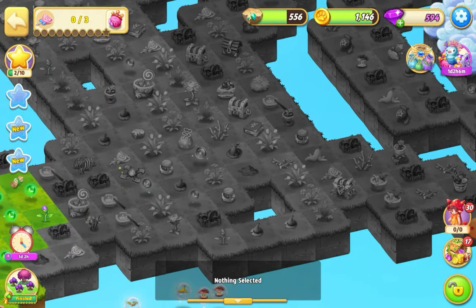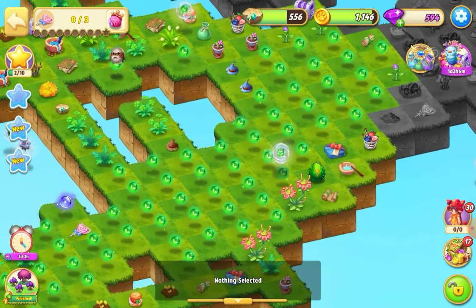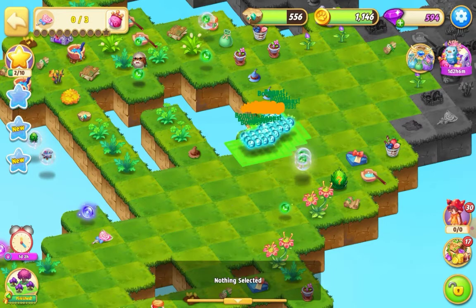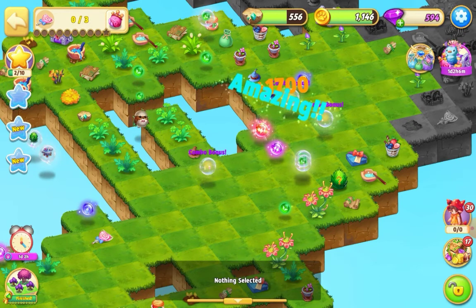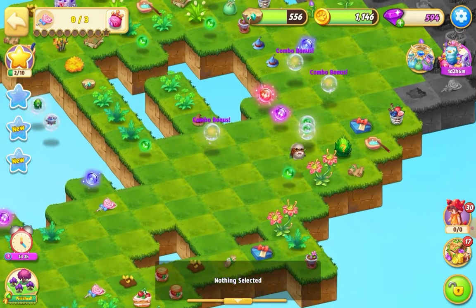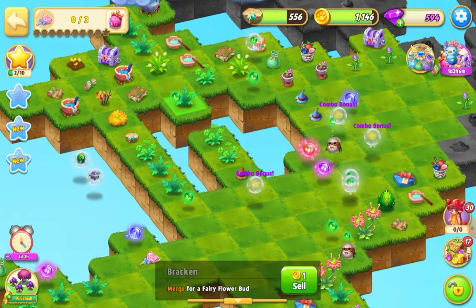Anything you don't want on the map, you can just bubble like that. I'll show you the other way of bubbling. I'm going to do a mass merge here, bring all these together, and then go as if I'm going to bubble. This is a bit more awkward because you do need two hands. My map isn't full this time and I'm going to bubble some bracken.